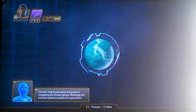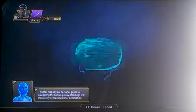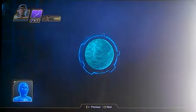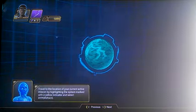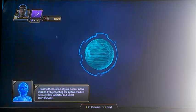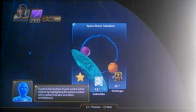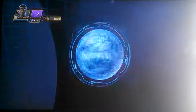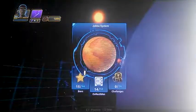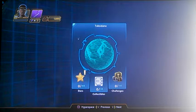This star map is your personal guide to navigating the known galaxy. Readings will indicate systems suitable for exploration. You can highlight a system to learn more information about that particular destination. While navigating through the space of a particular system, you can direct your ship to land by highlighting the planet and selecting land. If the system is available for travel, selecting hyperspace will allow you to plot a course and make the jump to light speed.